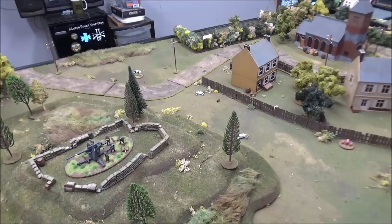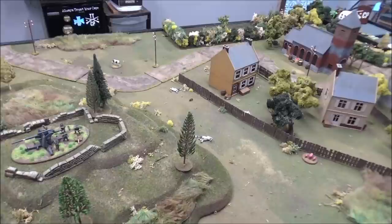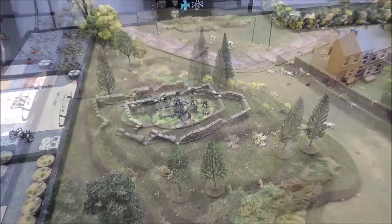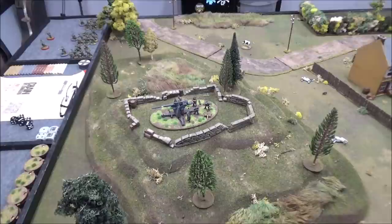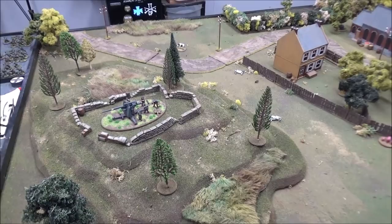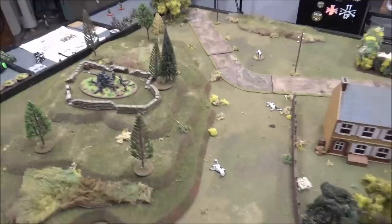So the briefing for tonight: a French platoon has snuck around the back of the German defensive line at Arras and is preparing to attack an 88 from behind. I don't know how plausible that situation would be, but it's going to happen here tonight. We're going to be using a modified version of the Swift to Support mission from the 1940 handbook. The Germans will have the 88, which is the objective of the attacking French, and they will have it in an entrenchment. The rules say any defending support units cannot activate or come on the board until turn two.